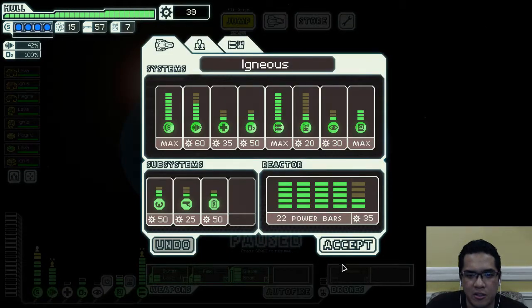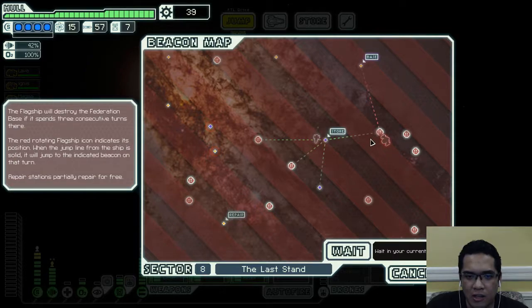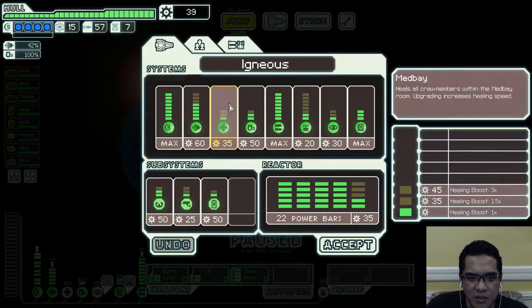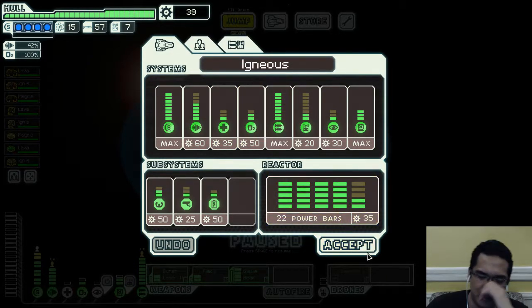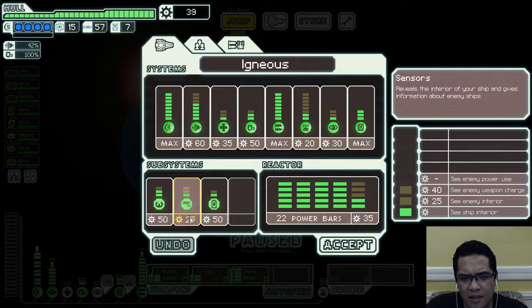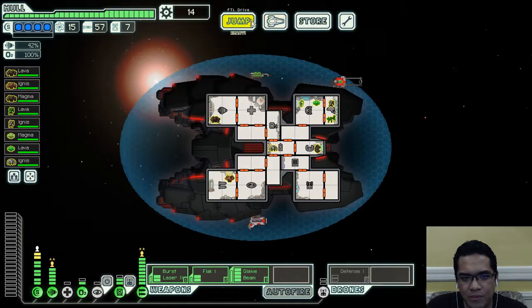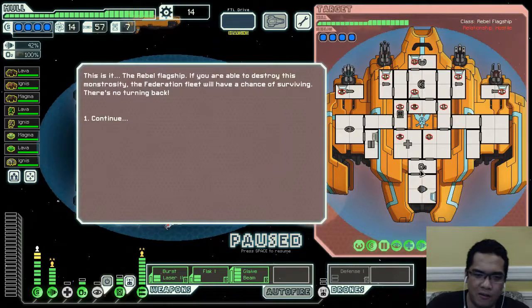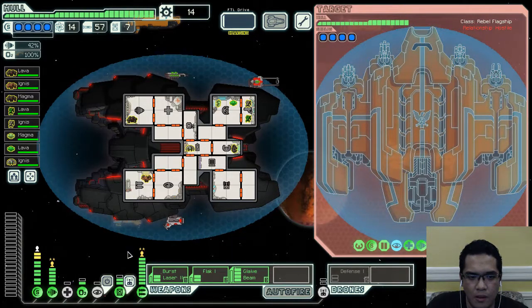We don't even have to max a backup battery just yet, although we are lacking. This is basically the end of the line — we no longer have any scrap to work with. Just so I don't die of asphyxiation... I already had level two of oxygen, so let's go with sensors upgrade. I already have crew watching that.